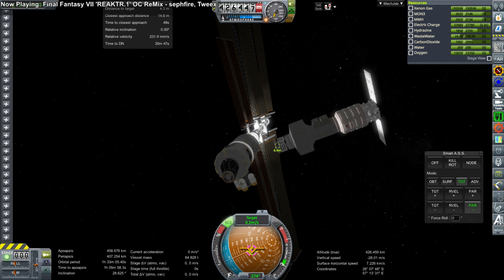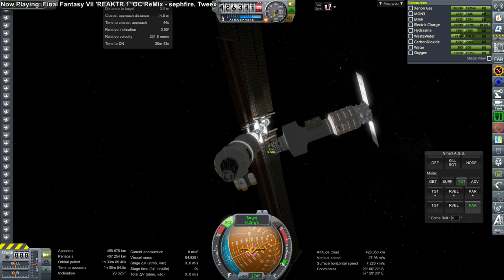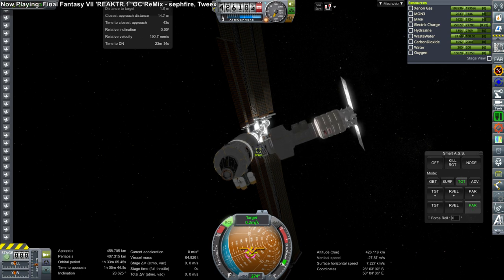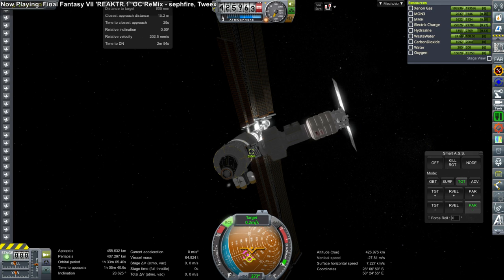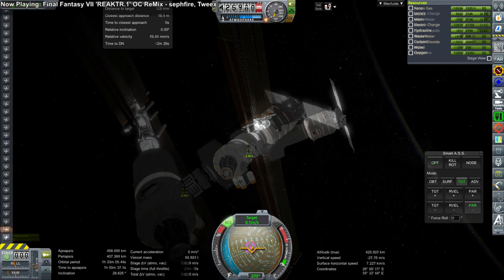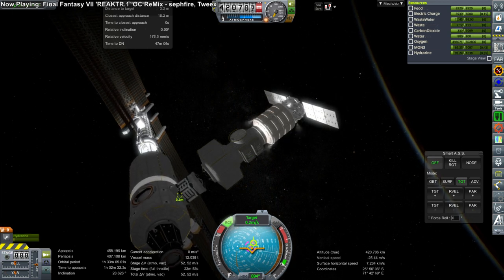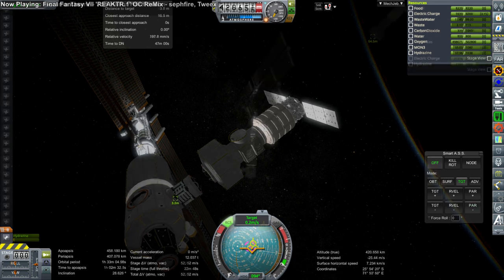We're closing in very patiently — going too fast won't work. We still need to use Cygnus to orient the module's rotation because these Common Berthing Mechanisms have a rotational requirement. I thought I had docking port snap handling that rotation on the solar arrays, but somehow our solar arrays ended up staggered — they're not quite in line with one another.